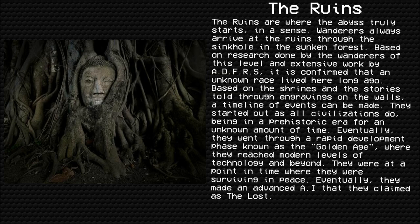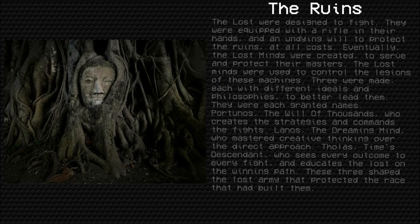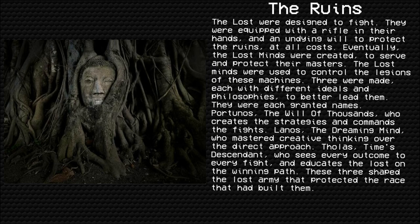A timeline of events can be made. They started out as all civilizations do, being in a prehistoric era for an unknown amount of time. Eventually they went through a rapid development phase known as the Golden Age, where they reached modern levels of technology and beyond. They were at a point in time where they were surviving in peace. Eventually, they made an advanced AI that they claimed as the Lost. The Lost were designed to fight; they were equipped with a rifle in their hands and an undying will to protect the Ruins at all costs.